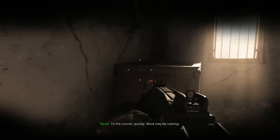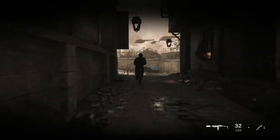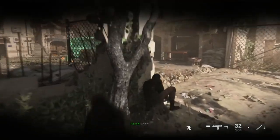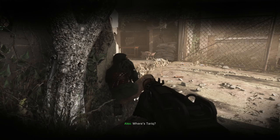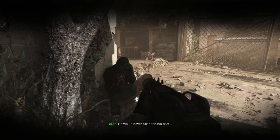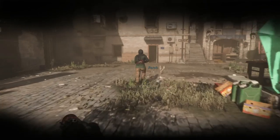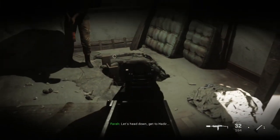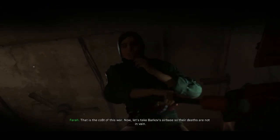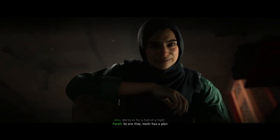To the tunnels, quickly — more may be coming. Look, reinforcement from the airbase — our plan is working. Stop. Harak's door is open — that's probably not good. He said he would never abandon his post. Let's go. Clear. Let's head down and get to Hadir. He lost good people today — that is the cost of this war. Now let's take Barkov's airbase so their deaths are not in vain. We're in for a hell of a fight. So are they. Hadir has a plan.